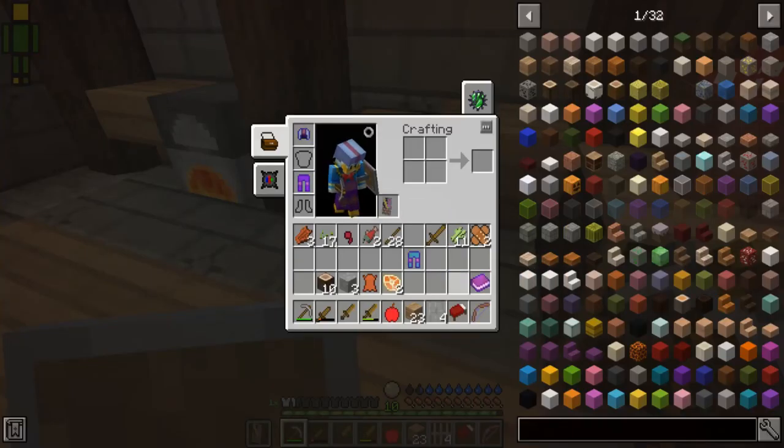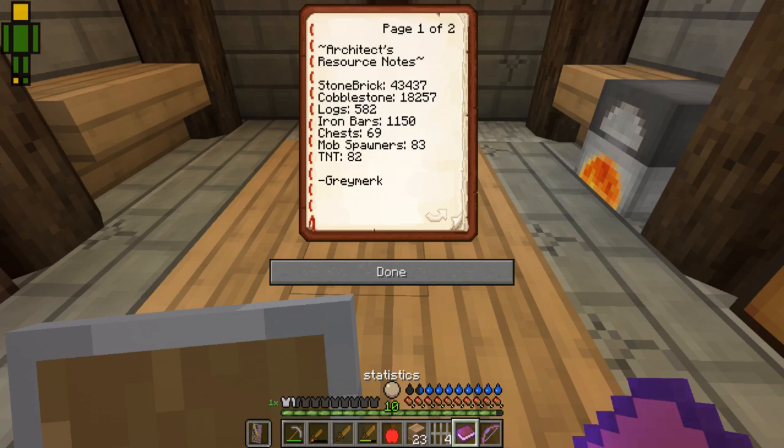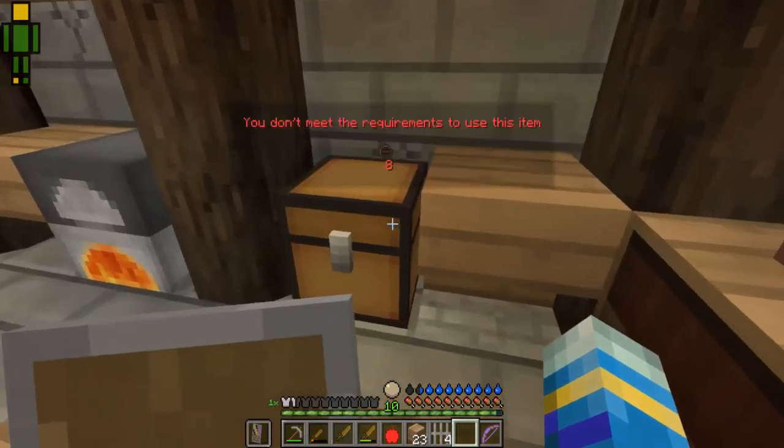Whatever this book is, what does this do? Research — Stun, Brick, Log, Chess. Okay, thank you Gray Merc, whoever you are.